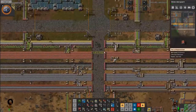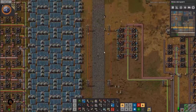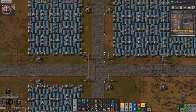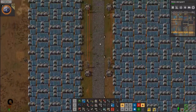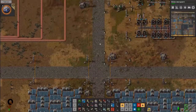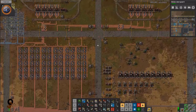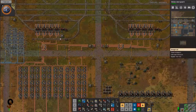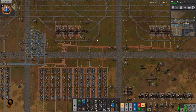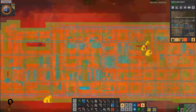I did add in two more copper smelting arrays for a total of six. Let's get through these solar panels and accumulators — I'll show you those real quick, here they are. I have six now. I did separate my train stops into two: copper in one and copper in two.